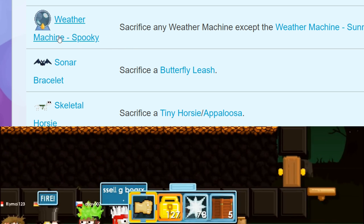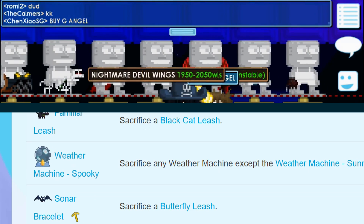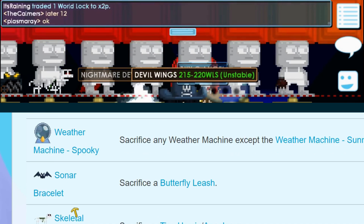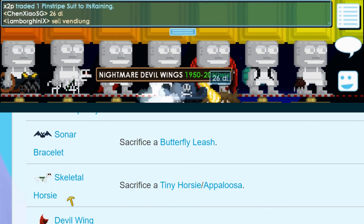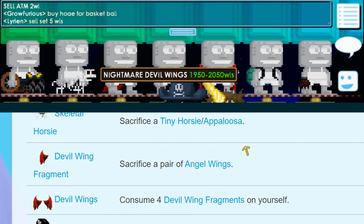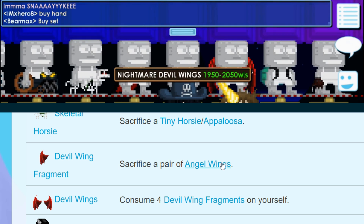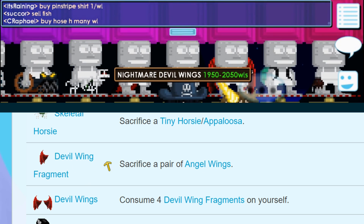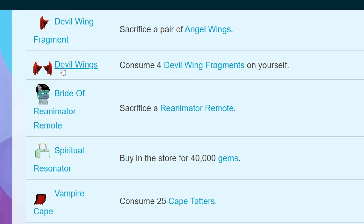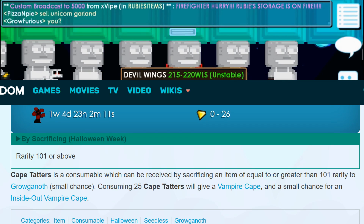Sacrifice any weather machine except Sunny — you can get the Spooky Weather Machine, which is pretty cool. If you have a Butterfly Leash you might want to sacrifice that to get the Tiny Horsey or Skeletal Horsey. Angel wings are now around 40 world locks because people want to make Devil Wings — you sacrifice the Angel Wings and use four on yourself to get Devil Wings. So if you want to make Devil Wings, definitely prepare your Angel Wings.